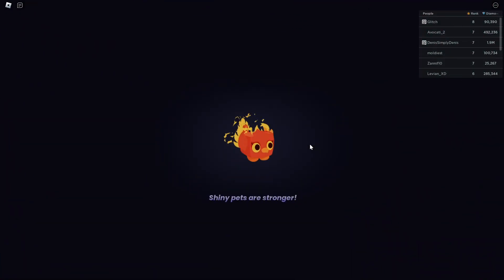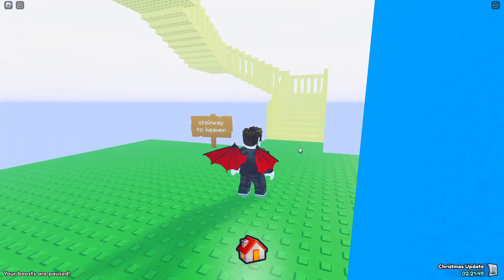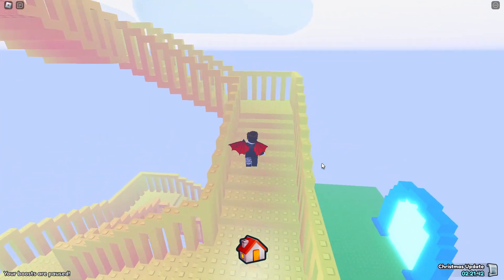You should fall through the sky and all of a sudden you should spawn in the Stairway to Heaven. Now if you don't know what the Stairway to Heaven is, you just walk upstairs and there's a one-in-one-million chance of spawning at the end.